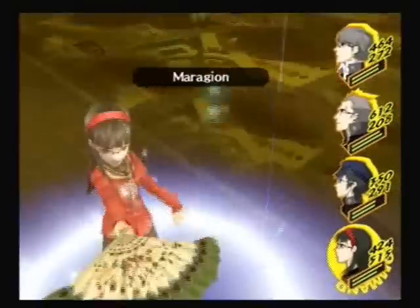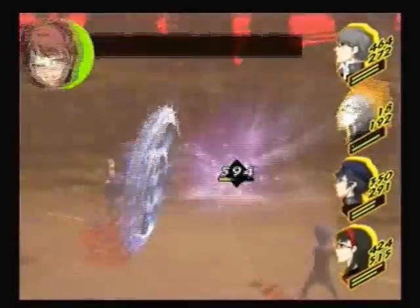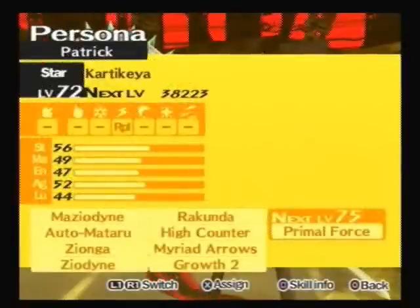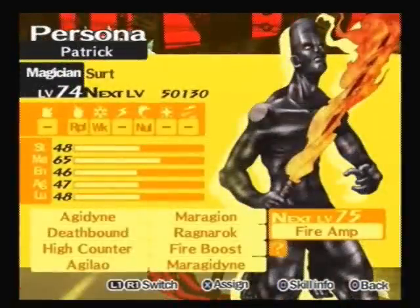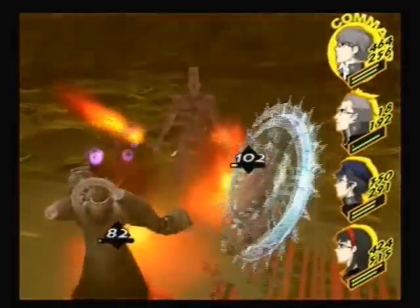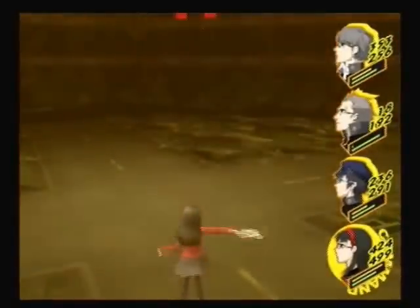Kanji, give me a Mazionga please. Oh, screw you and your dodge electricity. That's Primal Force - very dangerous. Kartikeya doesn't have Mazionga, crap. I don't want to waste any more of the main character's SP either. It's alright, Kanji will be fine - he is a beast after all. Oh damn it! Oh fuck! Screw you! Both of you die now! What a pain.